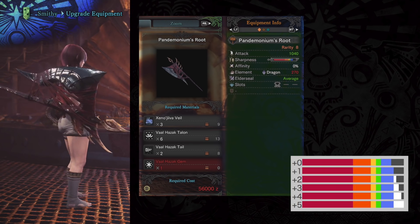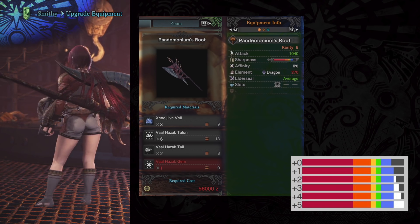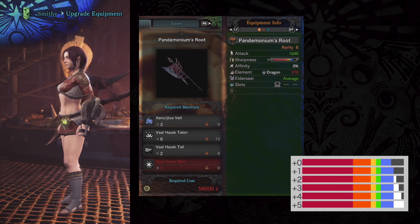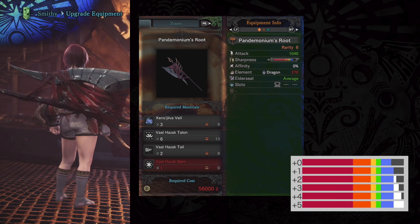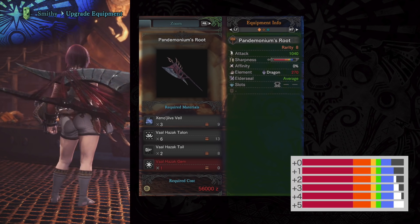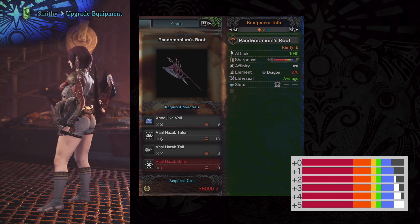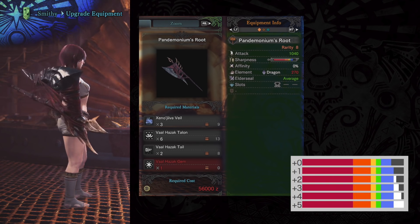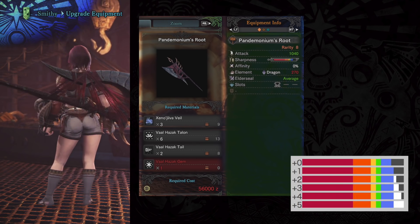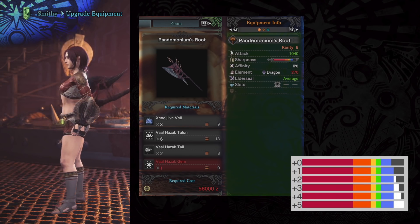The next one up is awesome. This is the Valhazak's Pandemonium's Root. I know this one looks like it has a cutting edge to it but it is actually a hammer. But they chose this design for giggles which I absolutely love. It sports top class attack, decent blue sharpness. It's got pretty good dragon 270 with average elder seal and a level 2 slot. All this combined with that unbelievable design definitely puts this as number 3 in my list. And you can actually pair this thing with handicraft because if you notice from sharpness plus 2 or handicraft level 2 you already start getting into white and if you can go 3 or above you're going to be even better. Keep in mind white is 12% more attack power overall than blue sharpness. That's a huge jump you can't ignore.